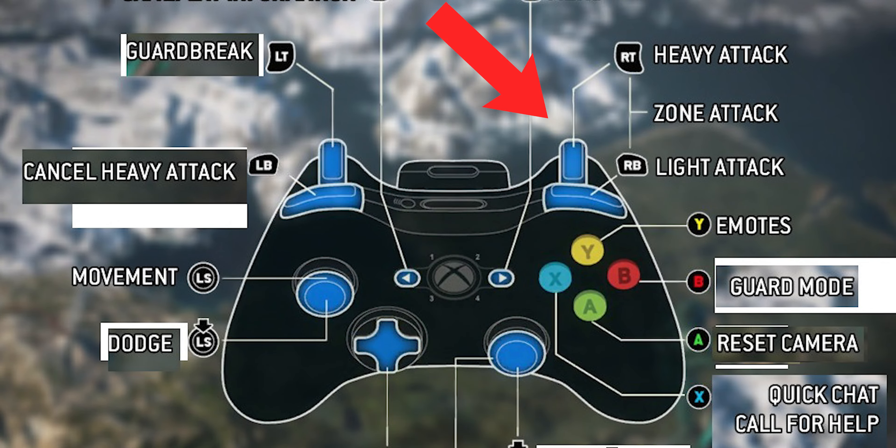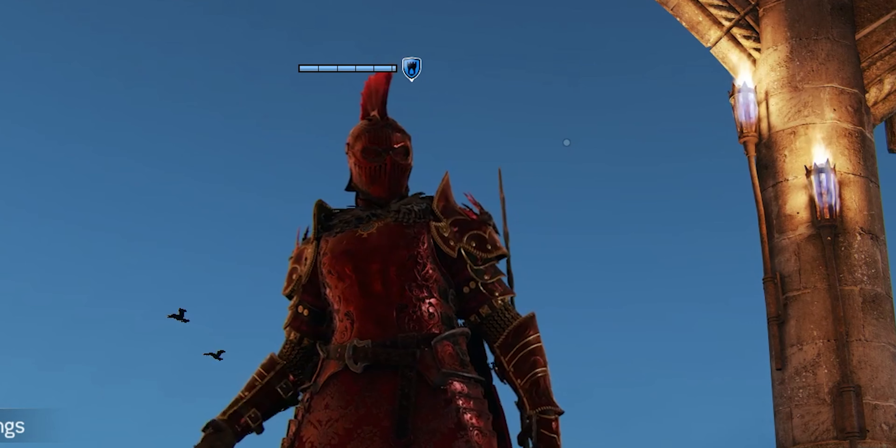This is the button you use to parry on Xbox, along with this button for PlayStation. I really don't know about PC.